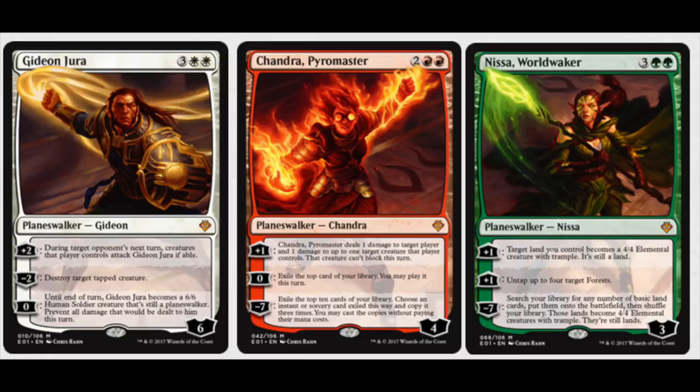You have three planeswalker decks. Gideon Jura has ticked up a ton lately, mainly because of Gideon tribal decks in Modern — not tier one, but people like it. It runs Gideon of the Trials, with Gideon Jura being one of the stronger cards. Chandra Pyromaster is still pretty decent. There is never a bad planeswalker. The artwork is a little strange though — I'm not sure I prefer it over the originals. The Nissa looks cool, but the Chandra and Gideon seem a little off.